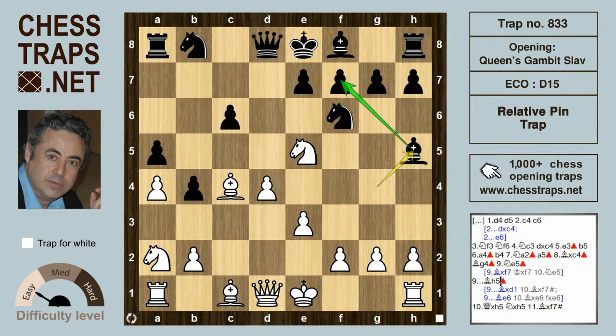If black decided to retreat the bishop to h5 to defend the pawn on f7, then white wins immediately after Qxh5, giving up the queen. After Nxh5, Bxf7 is checkmate again.